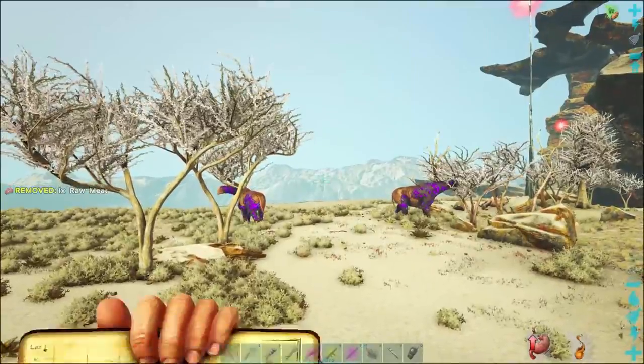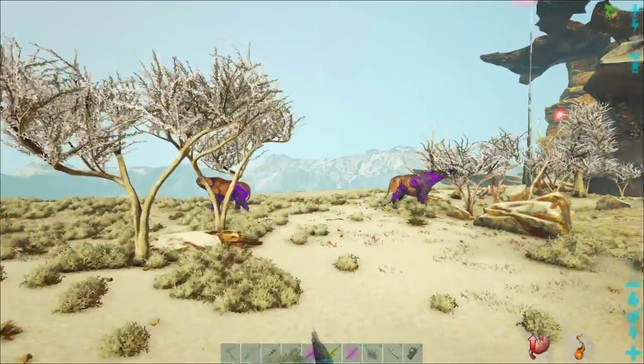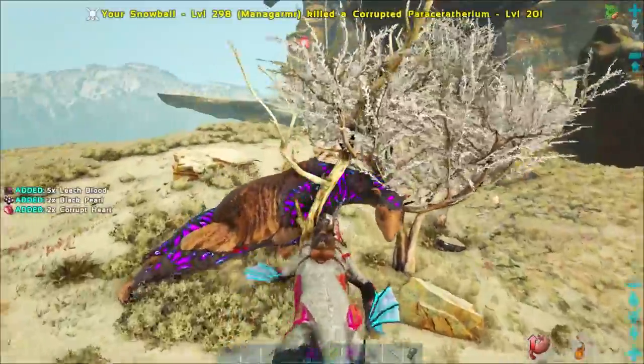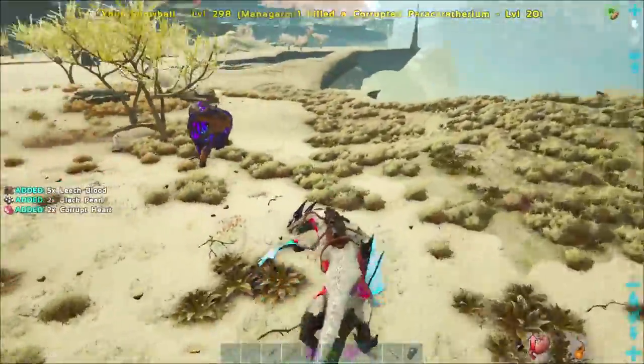At this location just below the Sulphur Fields you will find lots of Parasers and Spinos as well, but it won't be anywhere near as hot, so if you have issues with heat management this might be a great location for you to farm instead.